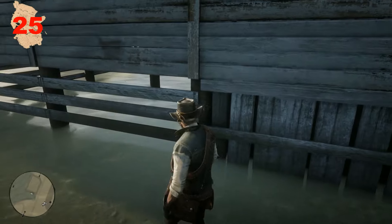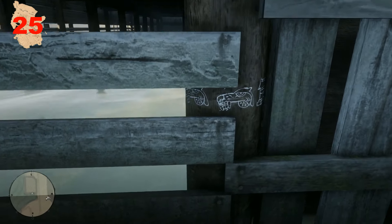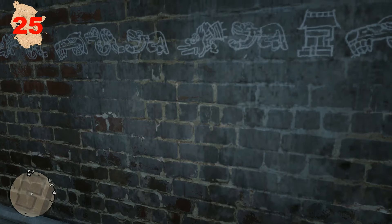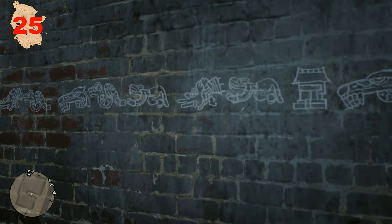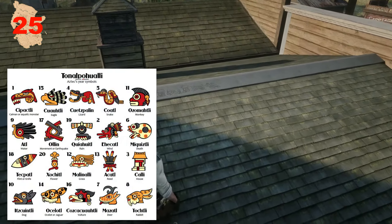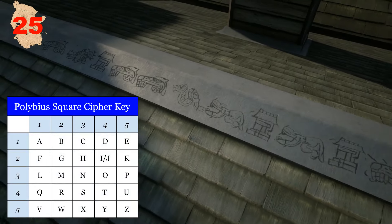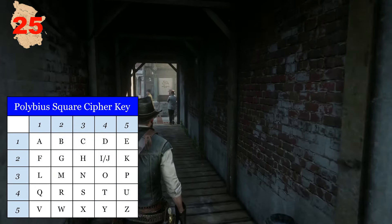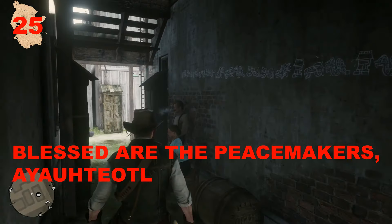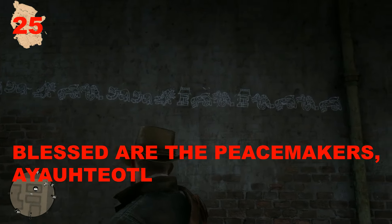Within the town of Blackwater, there are six sets of Aztec symbols that can each be recorded in the journal. These are a hidden message referencing the Undead Nightmare DLC. The symbols for the crocodile, wind, house, lizard and snake are all part of the Aztec calendar. When converted to their respective numbers they become one to five, and these numbers when paired together using the Polybius square respond to letters forming a message. When translated, it says 'Blessed are the peacemakers,' a line seen on John Marston's grave, and Ayatotl is the name of the Aztec goddess that John encounters in the story.